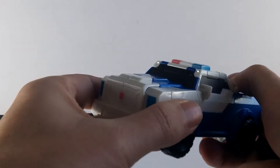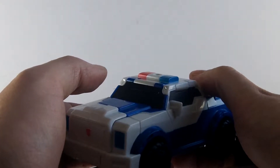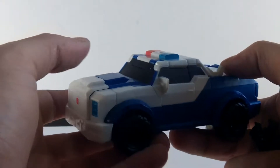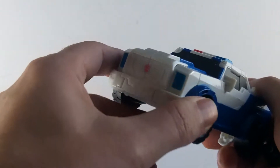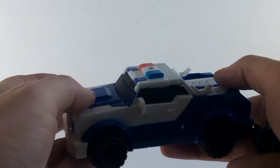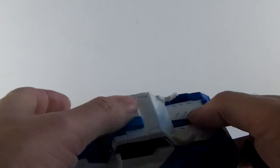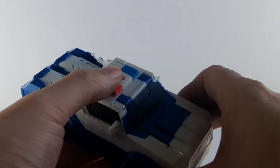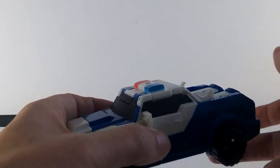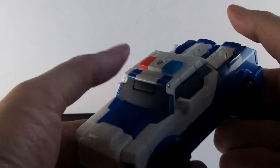They will join Fixit, then Grimlock will join them to complete the team. Strongarm has chosen as her alternative mode a pick-up — a big American-style truck like an F-150 — blue and black with police sirens. It suits her character well since she is very much by-the-book.